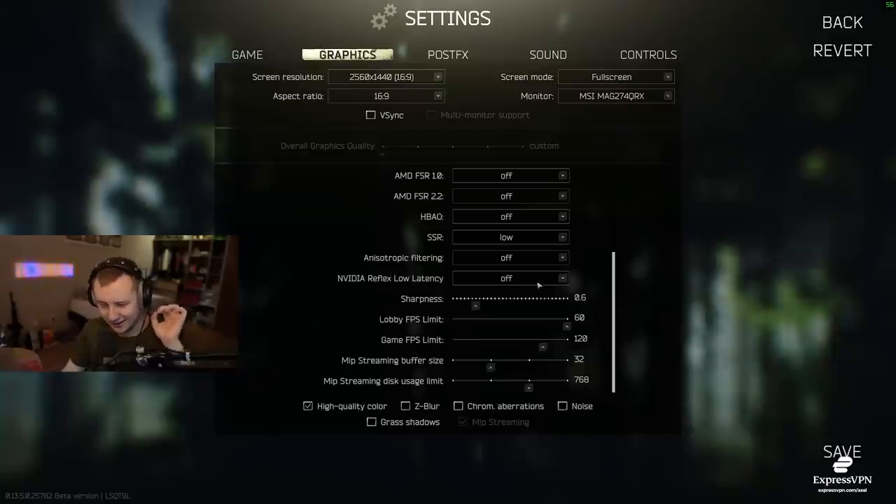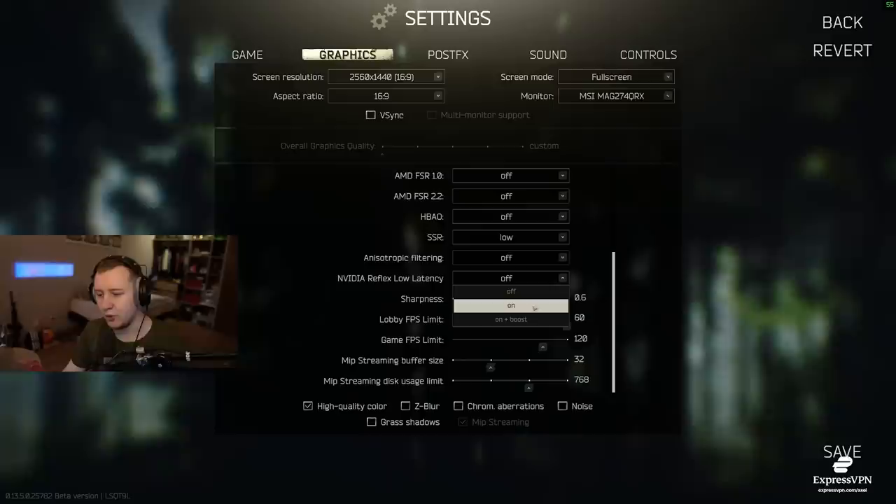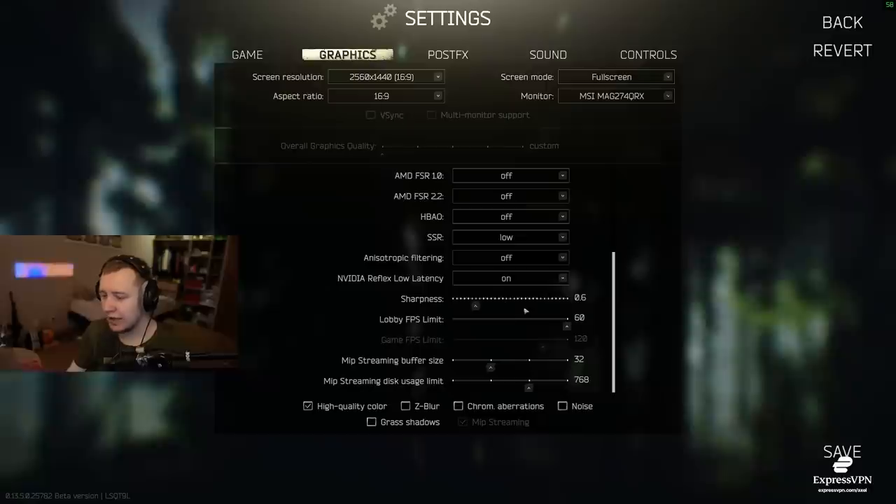Here comes the most important setting: Nvidia Reflex low latency. Previous wipe, enabling it on 'On' or 'On + Boost' would uncap your frames and give you better input lag. Right now, if you enable Reflex and change maps — say you play Customs and then go to Reserve — this will literally halve your frames. I was in a raid getting bad frames, my chat told me to disable Nvidia low latency, I disabled it and doubled my frames instantly. Turn this off without any hesitation.